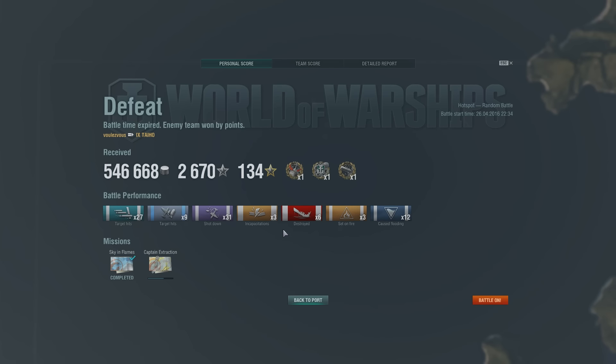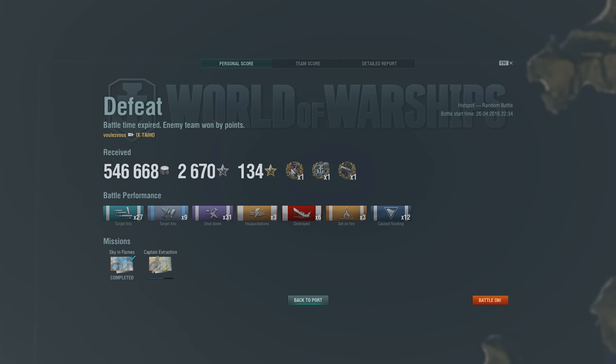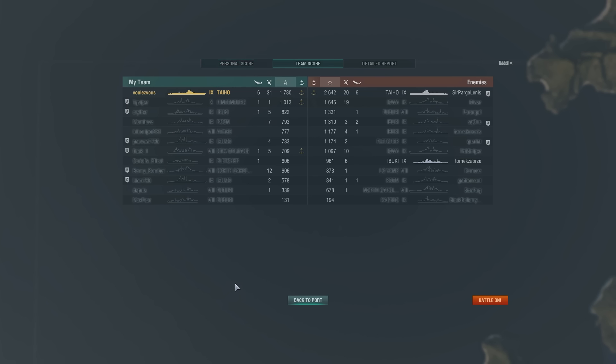Moving on to the final battle results screen - even though it was a defeat, it was quite a monster game for me. 27 torpedo hits, 9 bomb hits, 31 planes shot down. You'll see quite a big disparity between my numbers and the enemy carrier captain's when it comes to planes shot down - he really didn't care about shooting down planes, and this is something I've learned from him. 6 kills, 3 fires and 12 floodings - that gave me the Confederate award, Kraken Unleashed, and the High Caliber award, which still was not enough to win.